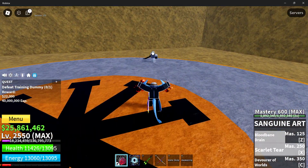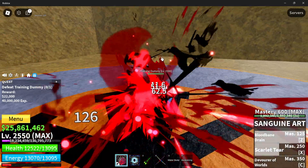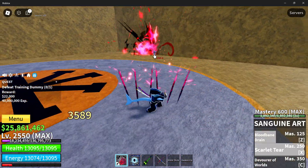Now for the next move, we have Scarlet Tear — the X move — which looks pretty decent and dealt 3,600 damage with no special abilities. It is the worst attack of the Sanguine Art fighting style, having the least damage and no special abilities.